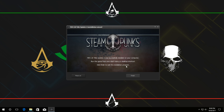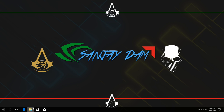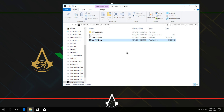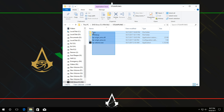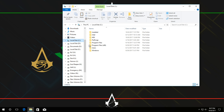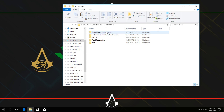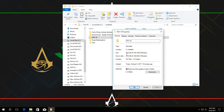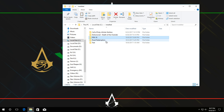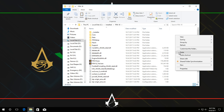The installation is finished. Click Finish and go back to the mounted ISO folder. Now copy all the crack files from the Steampunks folder and paste them into your game installation directory, replacing existing files. The installation folder is about 39 gigabytes at this point. After pasting and replacing, the game should be good to run.